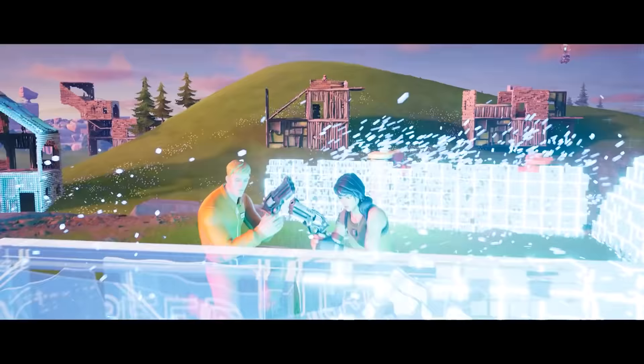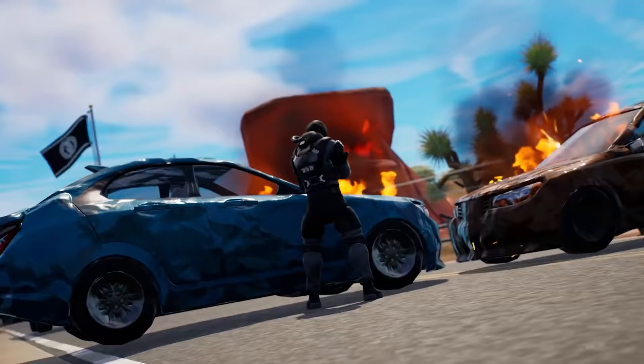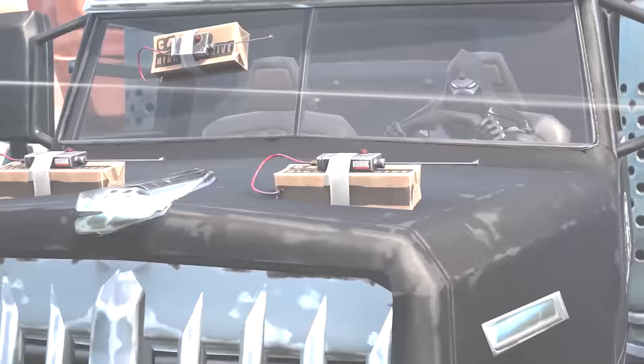One of the biggest changes with Season 2 has been no building, and players are loving it. It looks like Epic is listening, because there's now a Zero Build mode with less damage to the environment. And the best part — it is permanent. Sloan's plans have failed and we even got a free loading screen to remember it.